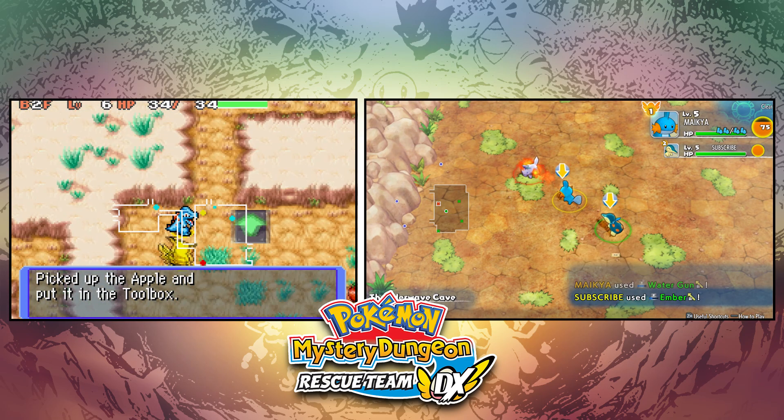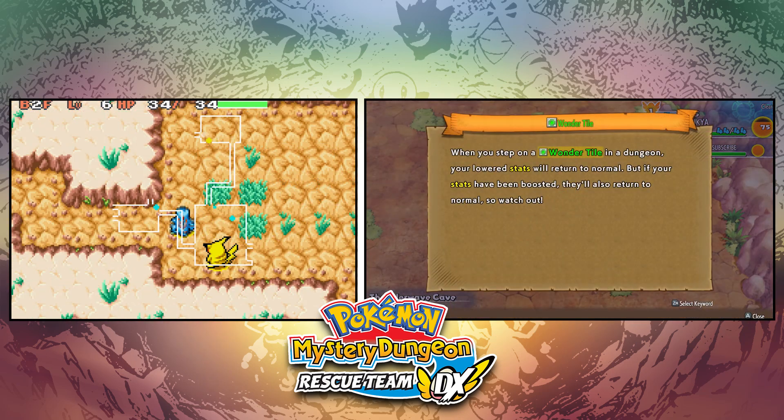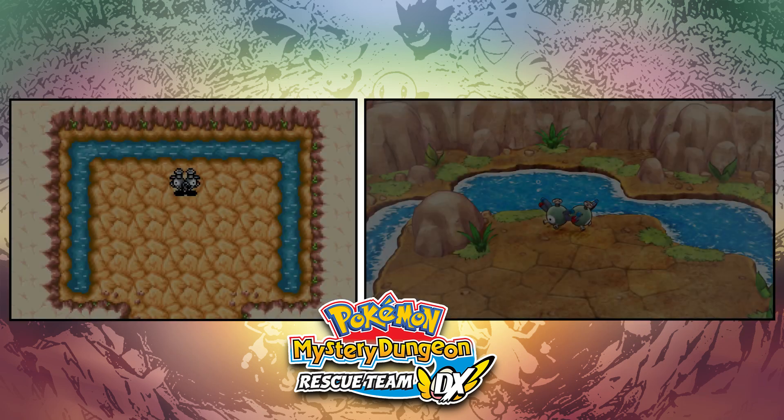You can see the attacks being used again. You have the choice to use the R button and then X, A, Y, and B to select your attack. It's much more simplified.